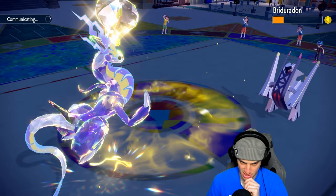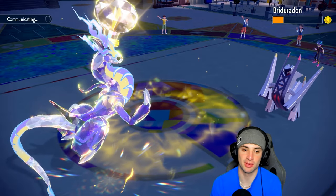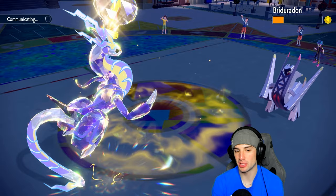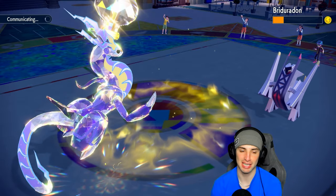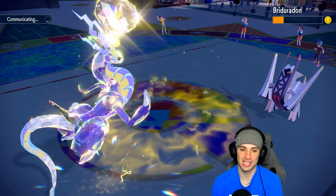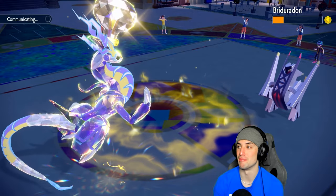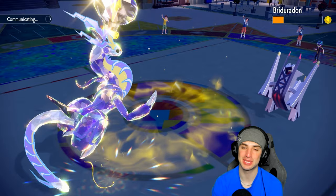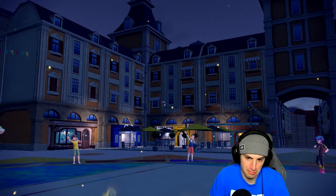No need to hard swap Palmont — I'll just throw Moonblasts and keep spamming Discharge. If I spam Discharge I'll kill Whimsicott, which is fine — it already did its job setting up Tailwind. That's the same thing with Tornadus-style tailwind setters: once you get off the Tailwind, they've done their job. Earthworm comes out next, and it's not the Water Earthworm forme.